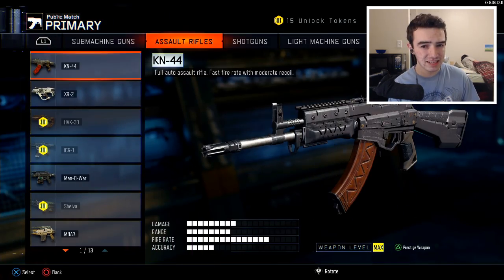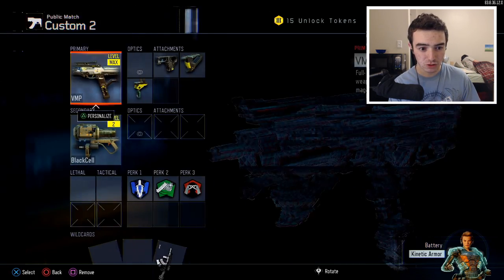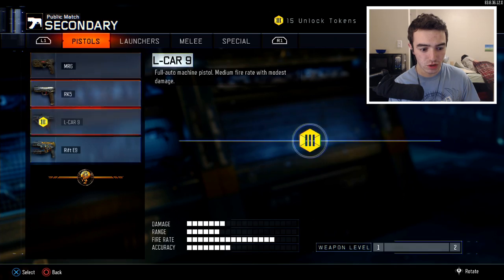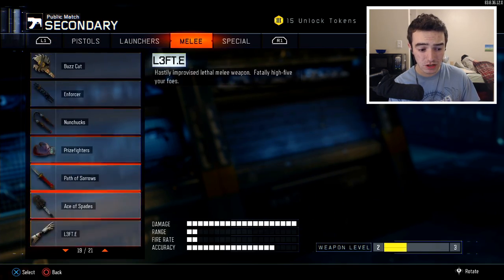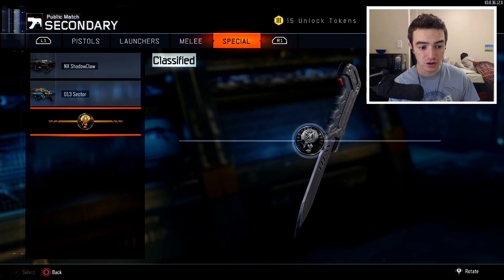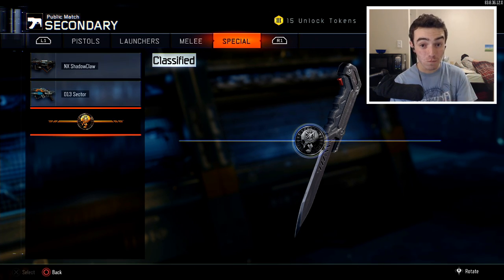So if we head over to the SMGs, I got every single one. Head over to the assault rifles, I do not have the M16, but I have every other one. Shotguns we got, LMGs we got, snipers we got. For melee weapons, we do not have the Marshall 16s, we have the launcher, the only melee weapon we don't have is the Raven's Eye, and we don't have the Ballistic Knife. So that's four DLC weapons — Ballistic Knife, Raven's Eye, Marshall 16s, and the M16 — that we hopefully will be able to get out of today's supply drop opening.